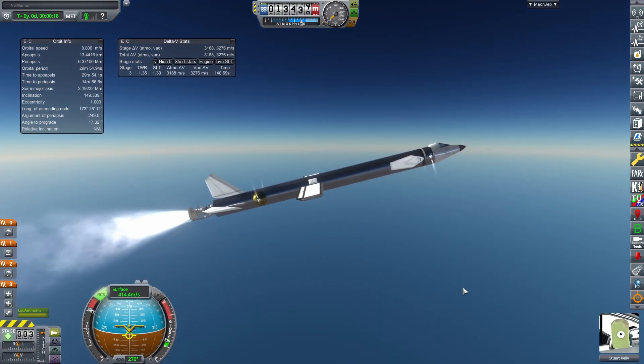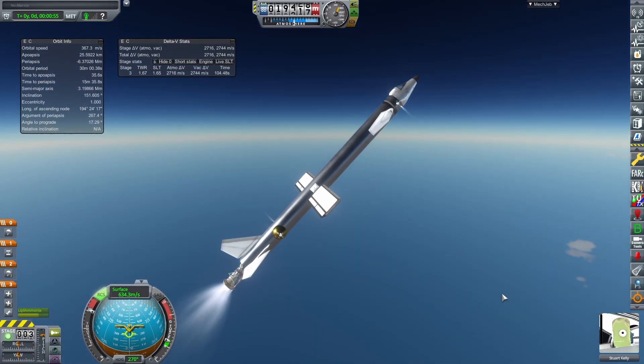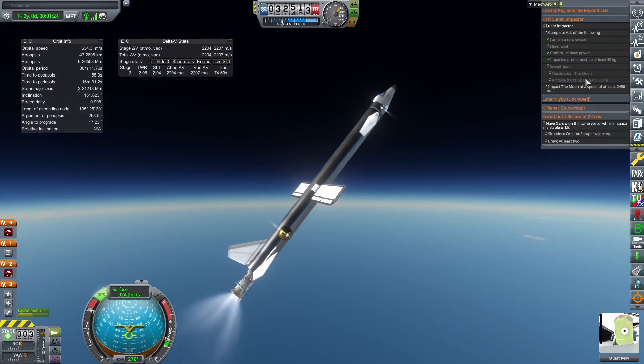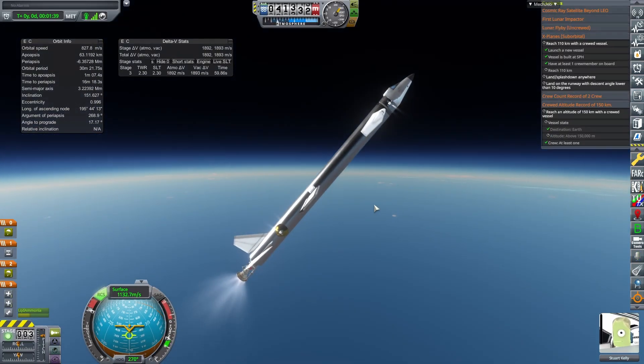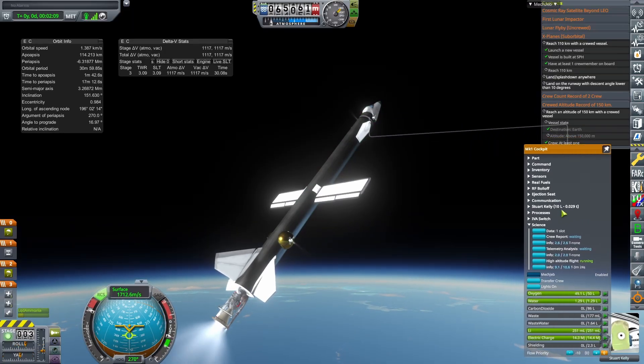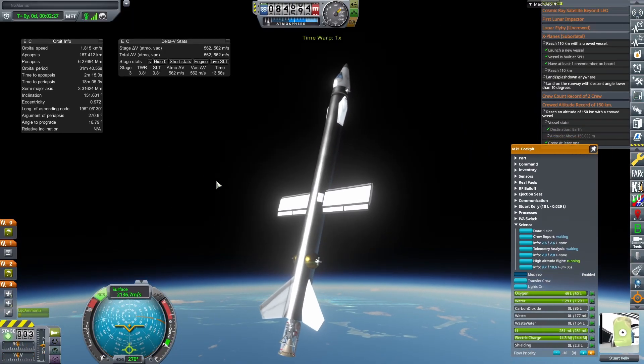Even though it's not very efficient, it does help us pitch up, which is crucial in these first few moments because getting a nice upward trajectory will help us break the Karman line. This is essentially more rocket than plane, but it does have the ability to glide down. And we easily pass the 150 kilometer mark.